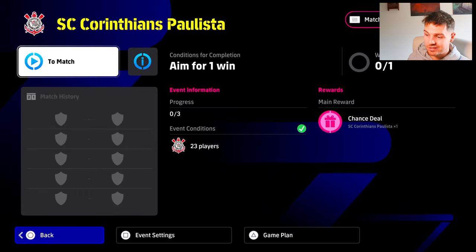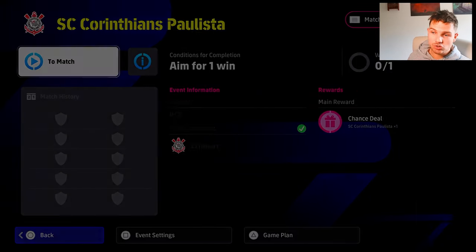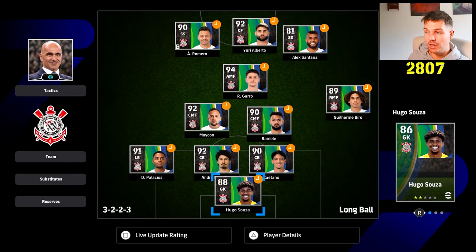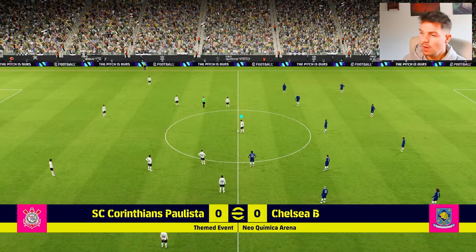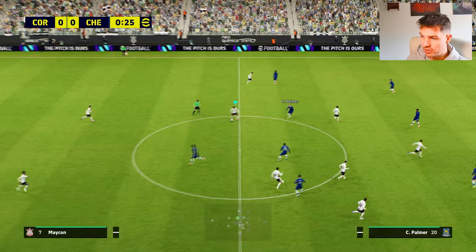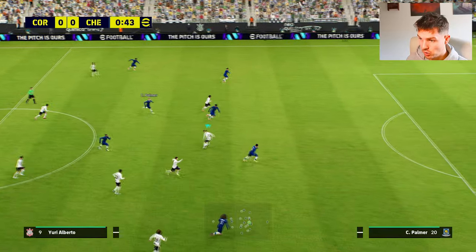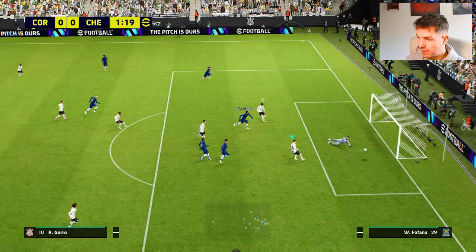The best way of doing this is simply go in, put the match level at beginner and then just go in. It will give you players on loan if you don't have them — that doesn't matter, you don't have to play with any specific players. On the lowest difficulty we're going to go straight into a match and matchmake. Once we're in a game we just score a goal and it's going to be super easy because the difficulty is very low — the AI will literally just let you score.